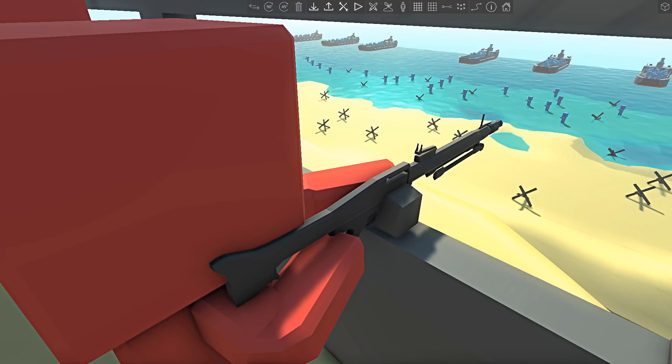Once again, the kingdoms of Ancient Warfare 3 are in a pitted beach invasion battle. No one knows why there are so many beaches on these lands, and why the Reds and Blues love to invade them so much. But here we are. Who will win? The Red Defenders or the Blue Assaulters?